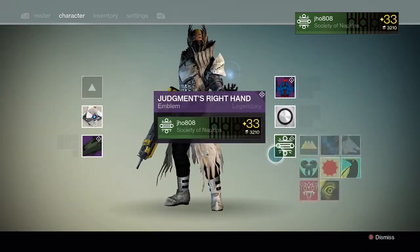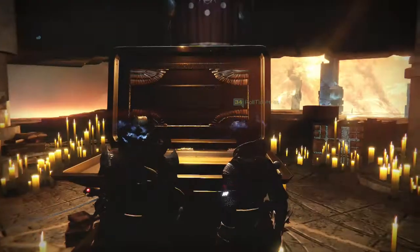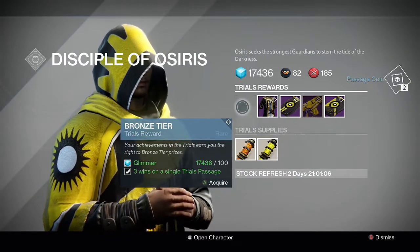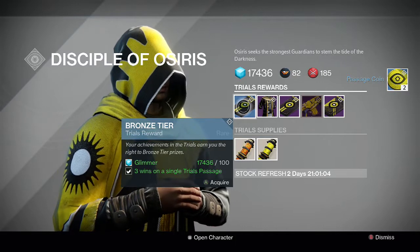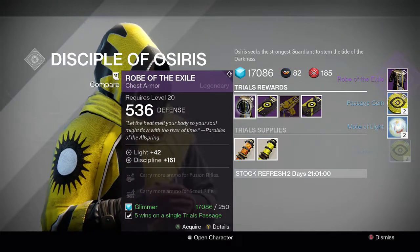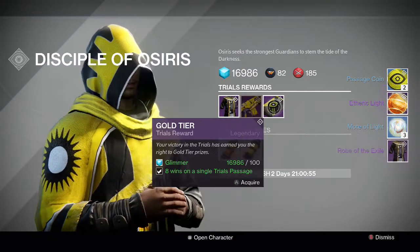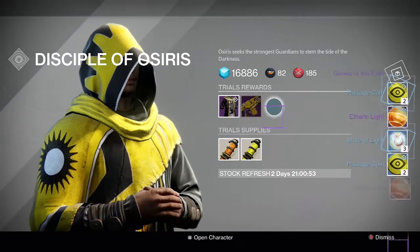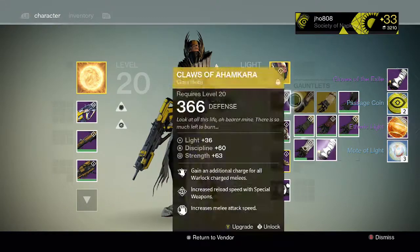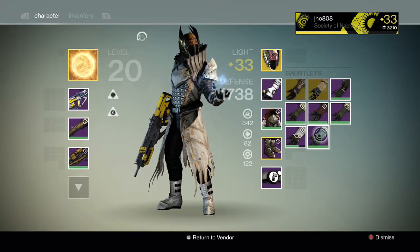I got the same gun with the same element two times, but this time I made some room for my emblem so I was able to get it and equip it. Going into the rewards from Brother Vance, again the stone and bronze tier we pick up some passage coins and motes of light. For the silver tier we get some motes of light, passage coins and etheric light. And then for my gold tier we get the same thing plus Gloves of the Exile gauntlet for my warlock.